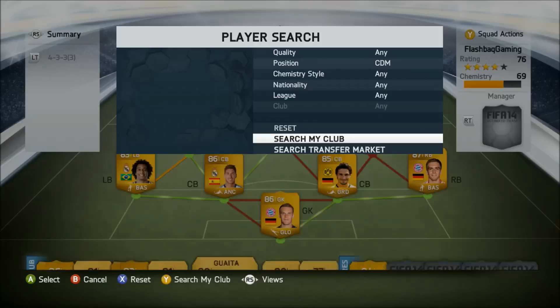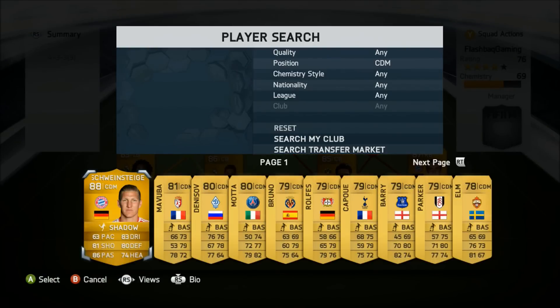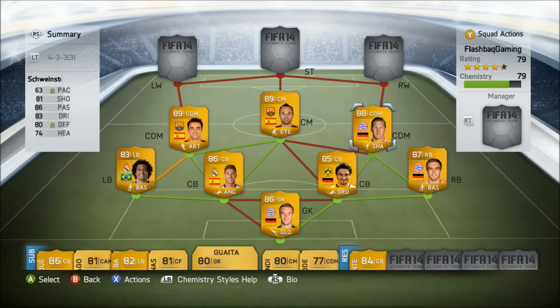Next to them to complete the midfield is the third best centre mid in the game, Schweinsteiger. His stats are absolutely incredible — his pace is kind of slow at 63 but he has 80 defending and 86 passing. He will sit just in front of Hummels and Lahm and bring great chemistry.